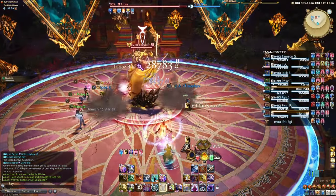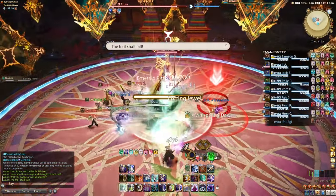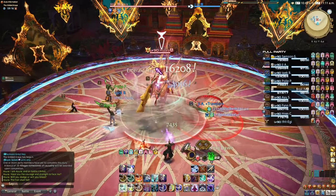Azora Chakra. Circle AoEs — stand in between them to avoid. Cutting Duel: tankbuster AoE. Use some defensives.